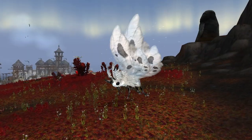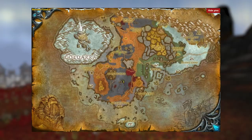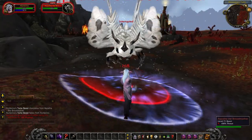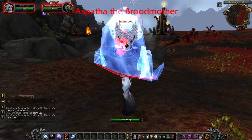Now we have a unique-looking pure white moth, Auspather the Broodmother, who can be found near the Warsong Hold in Borean Tundra. This is a hard one to tame though, because she does have a knockback effect, so be sure to use your freezing trap or get a buddy to tank the mob for you.